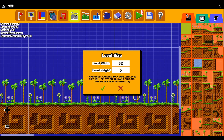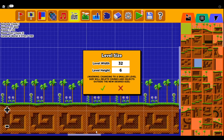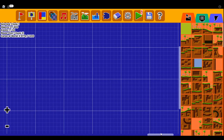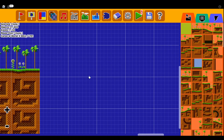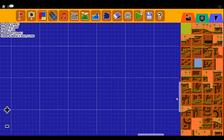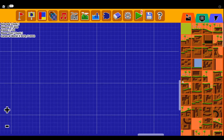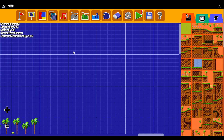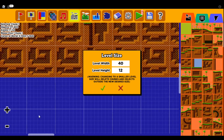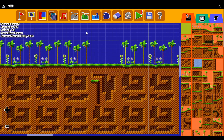Next up is Level Size. If you want to make your level big or short, width basically means how long it is and height basically means how high it's going to be. It's at 32 right now. If I was to have it at 40, that would increase the level size, making it a lot bigger. If I was to increase the height to 12 or something, that adds extra height — it'll make it deeper, basically, since you can't make it taller. But you could make it taller by starting your level at the bottom.